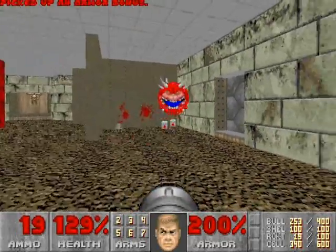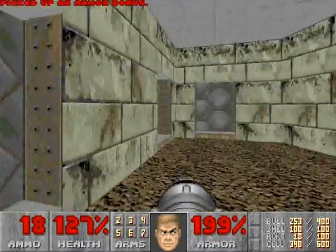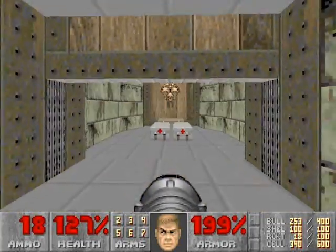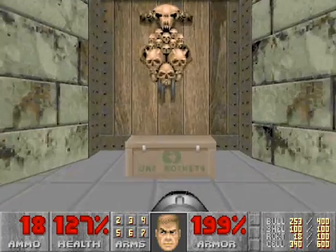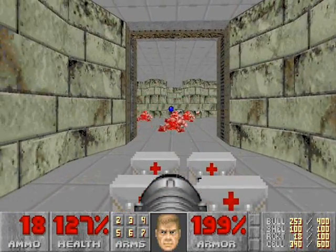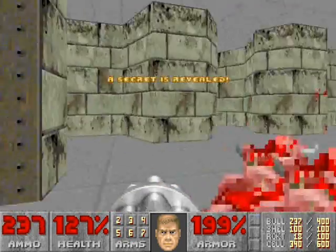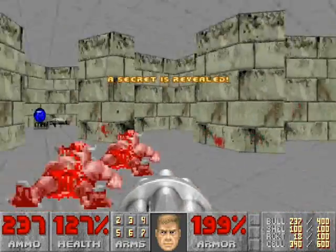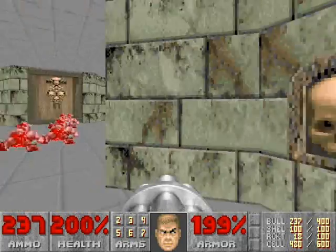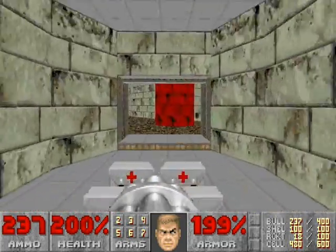One more cacodemon right here. Now, these three doors will come back later, but for right now we'll head to this wooden door and open it up. They give you five rockets here, so we might as well use them on the demons in the next room. You can just use the chaingun on the rest. This is a secret area — grab the soul sphere and plasma. We're locked in, but thankfully this switch will reopen the door so you can escape.